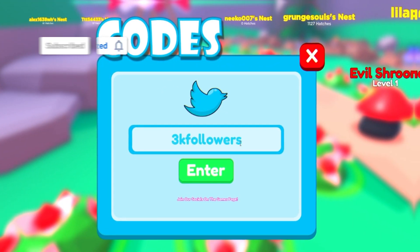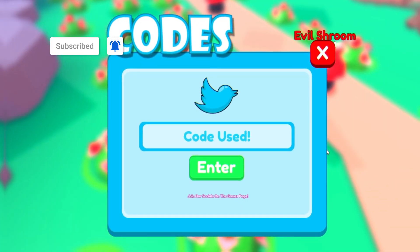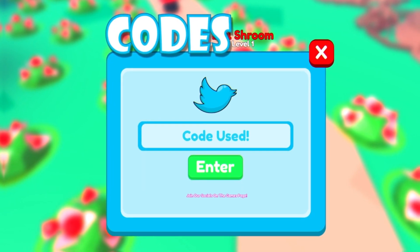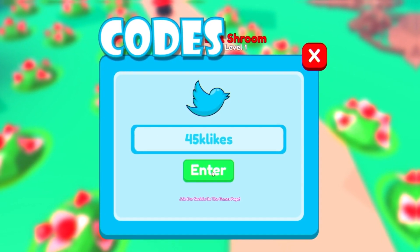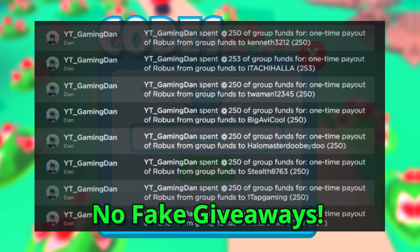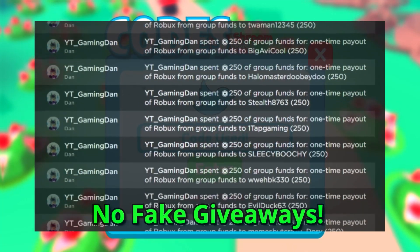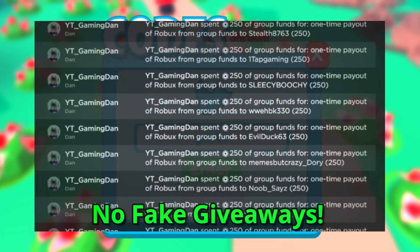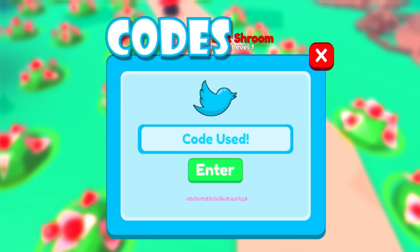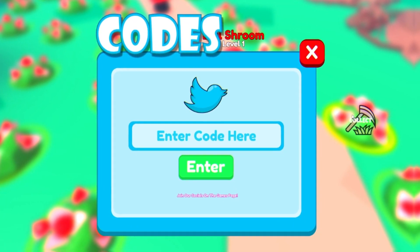The first code today is 3k followers video. Next is the code vortex video. After that we have 45k likes. Moving on, the next code is discord member. Then we have xbox, then gcn tv, and after that we have mega update video.